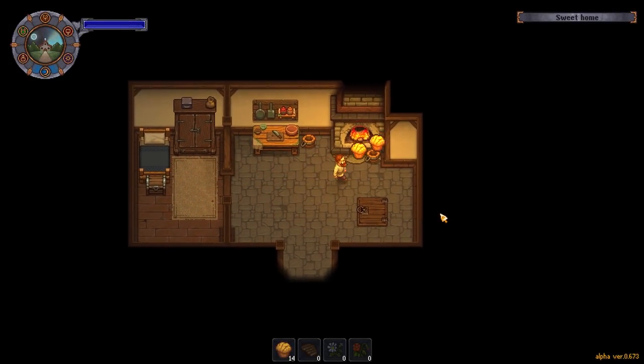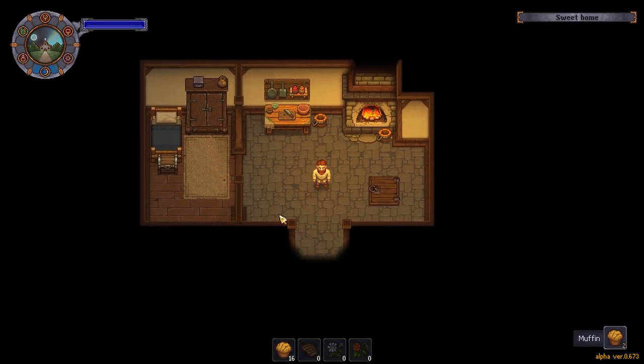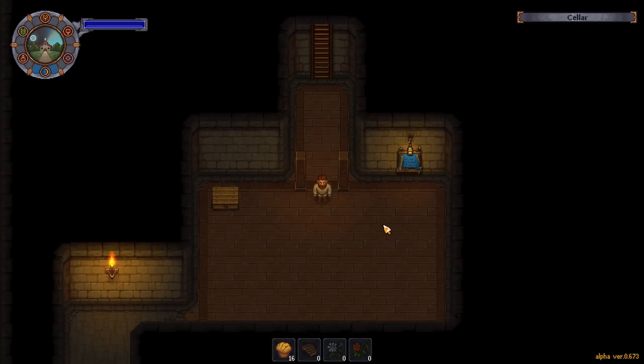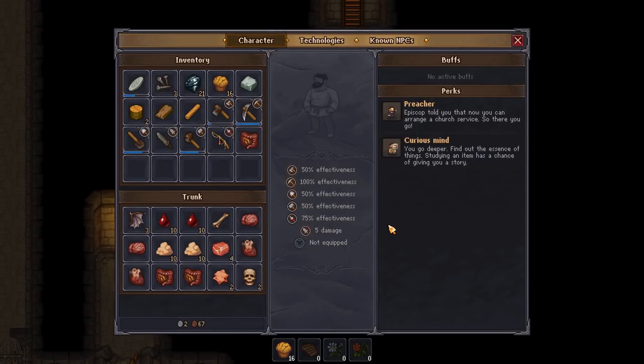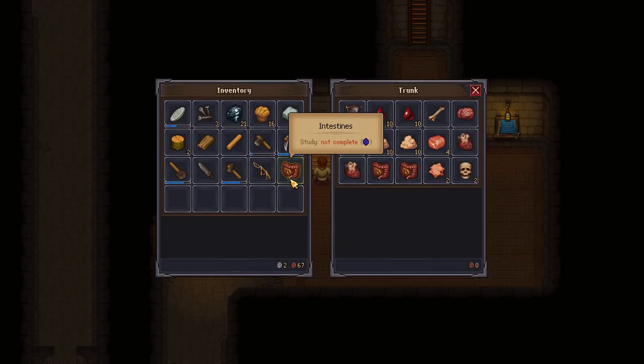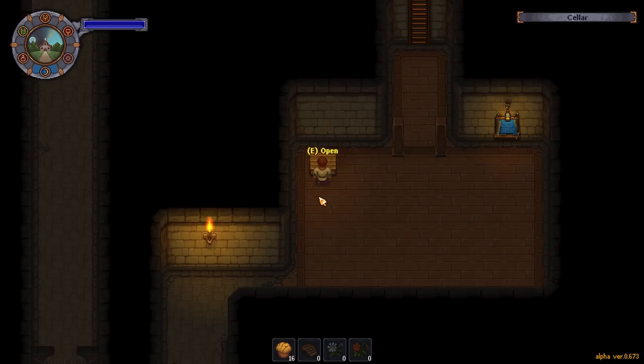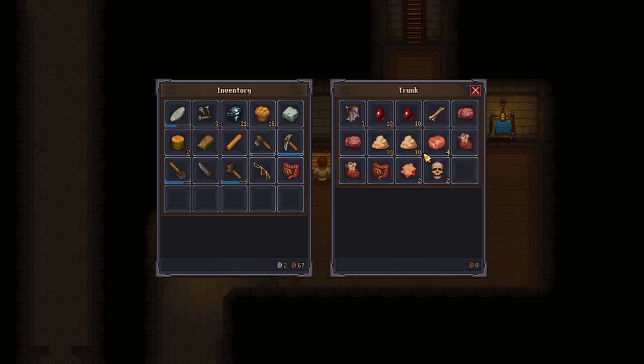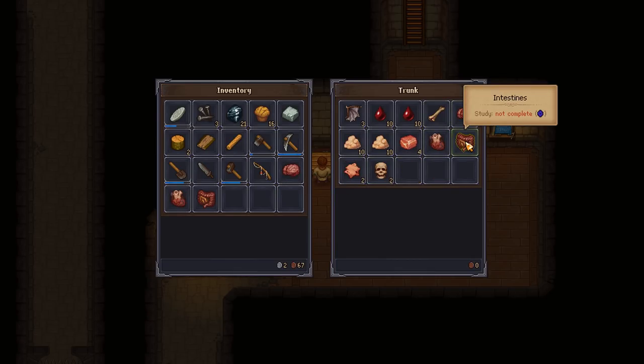Good morning everyone and welcome back to Graveyard Keeper. The devs have fixed the stuck item bug — I am so fantastically happy with this. Furthermore, there's a couple of things we can do. We can apparently right-click on these and destroy them. There we go, it works. So we can grab a couple of these things — I'm going to keep one of each.